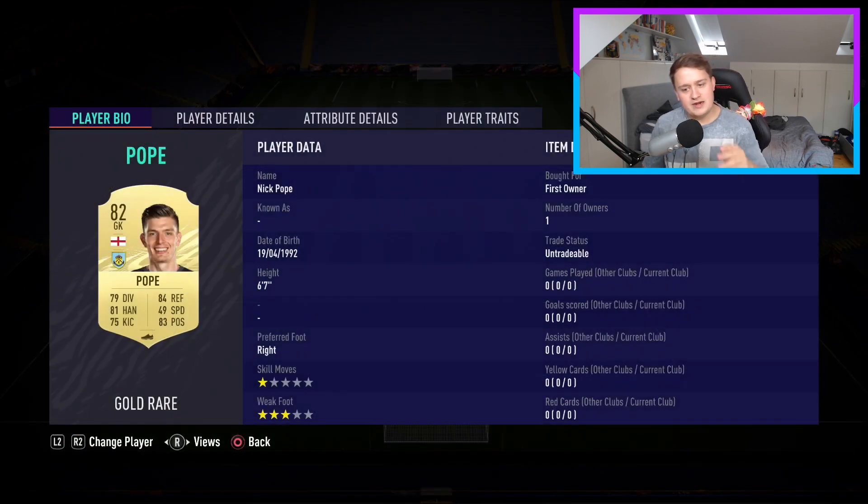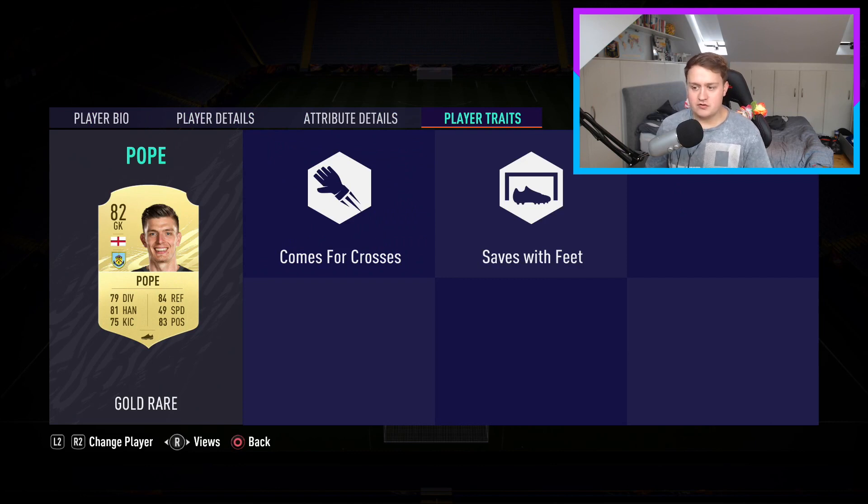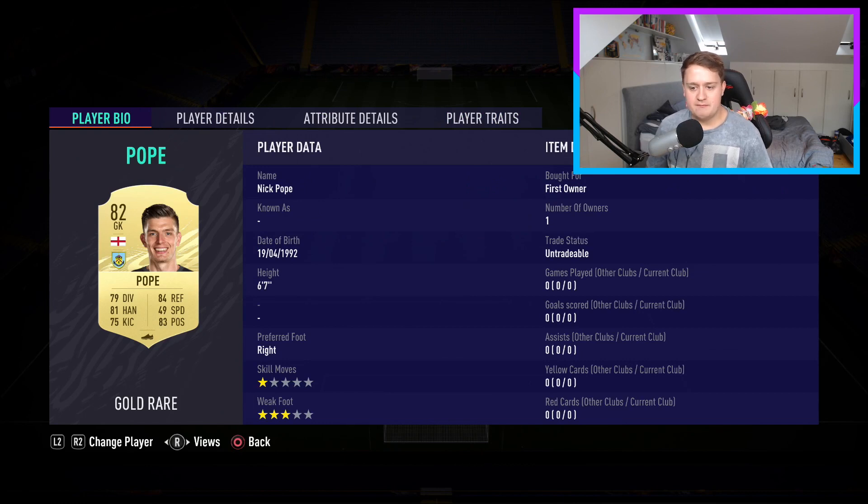We're starting at goalkeeper with Nick Pope — 6'7". It's what you want on a keeper. At 82 rating, his 6'7" height is absolutely brilliant. He is three-star weak foot and one-star skill — I don't really care about that for a keeper. His reflexes are great at 84 and handling at 81. His diving is decent enough. I've left him on a basic chemistry style to improve everything roughly. Very cheap player with great traits: comes for crosses and saves with feet — two fantastic goalkeeper traits.